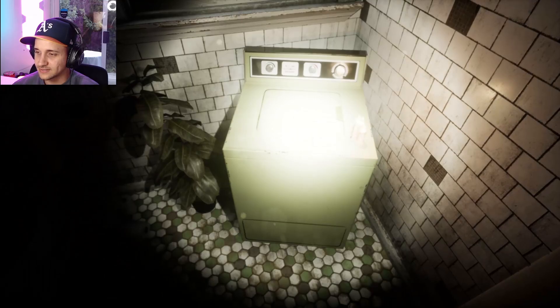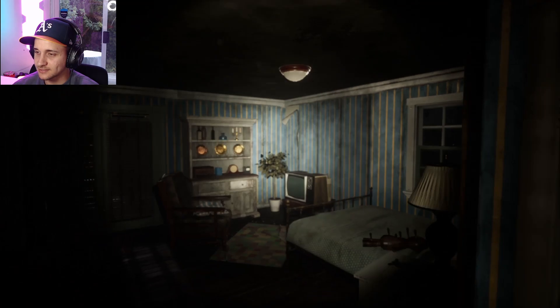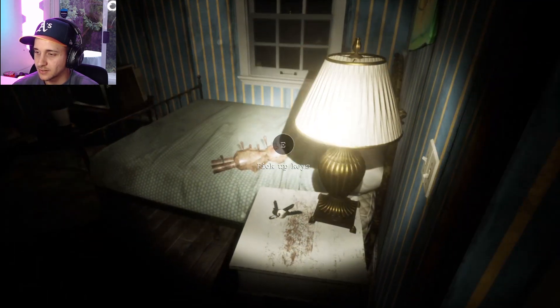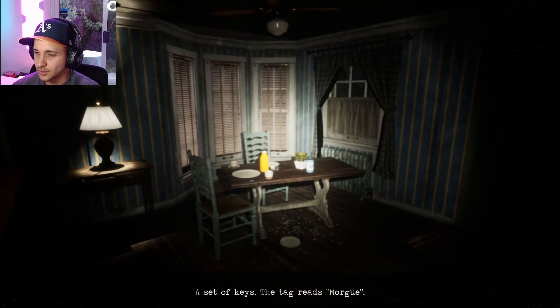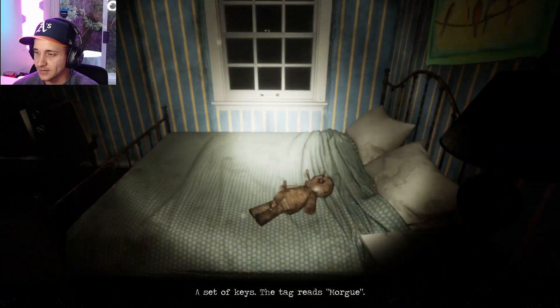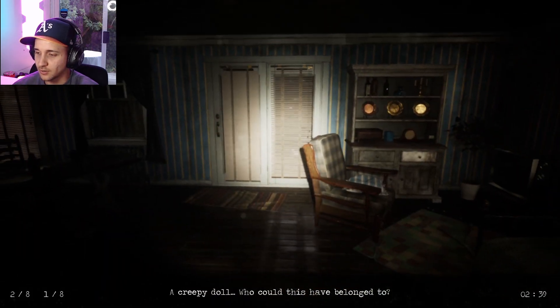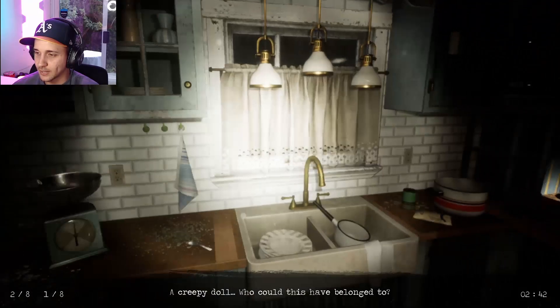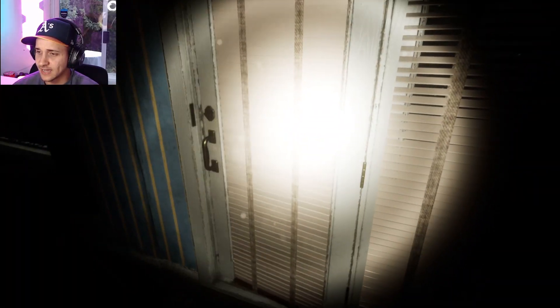We're in the bathroom now — they have their washer and dryer in the bathroom? I guess there's not a lot of space in the house. Let's pick up the keys. A set of keys — the tag reads 'morgue.' I think that's where we were just at. And then there's like a voodoo doll. A creepy doll — who could this have belonged to? I'm feeling uneasy being in this person's house. Let's get out of here.